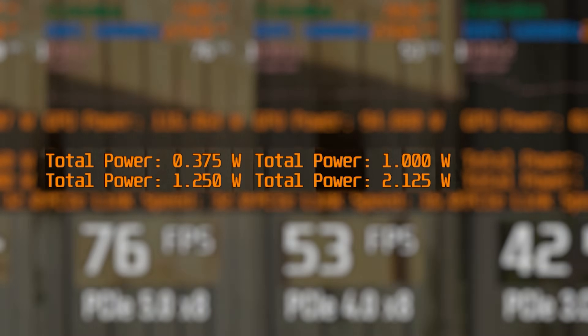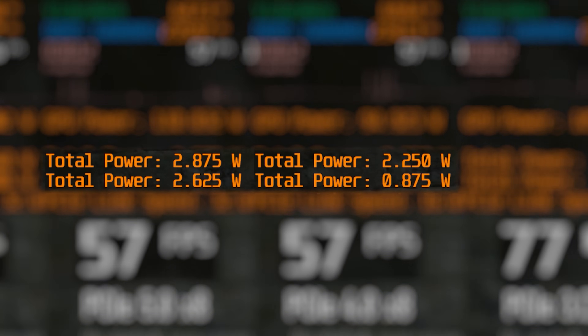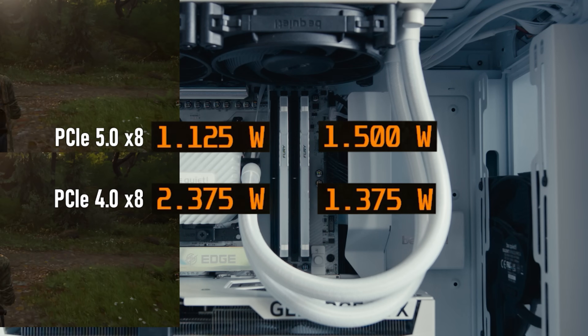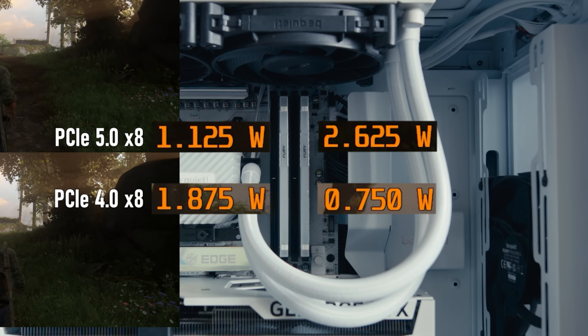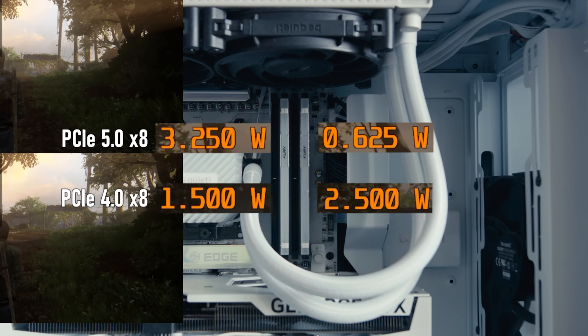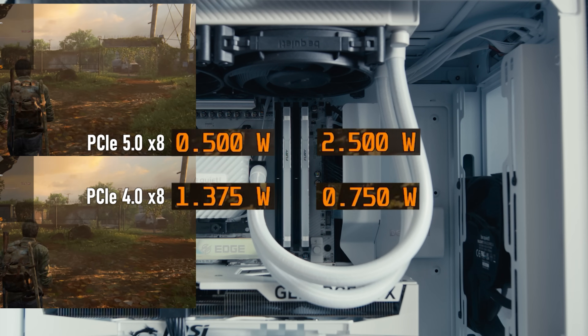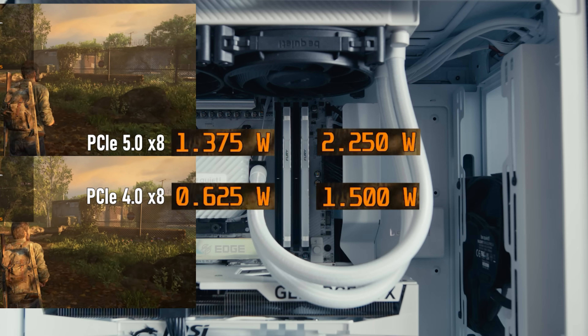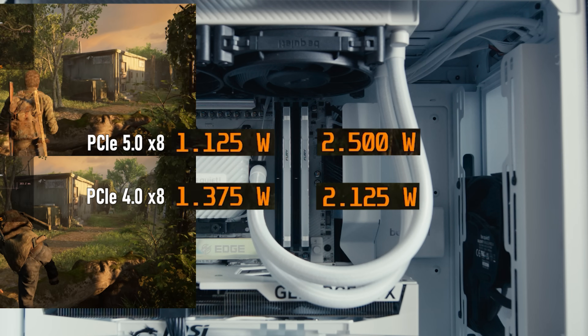Speaking of RAM, those unlabeled numbers you see are the power consumption of each memory module — the higher the number, the more work they are doing. Even on PCI Express 4 the modules aren't working too hard, averaging around 1.5 watts each. PCI Express 5 handles things better, but that also means the modules are working harder, now drawing around 2.5 watts each.